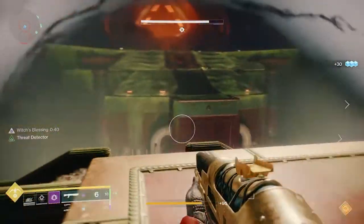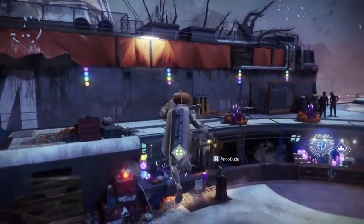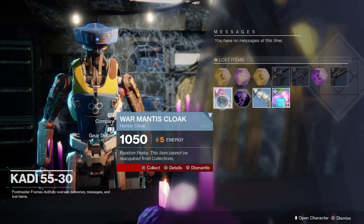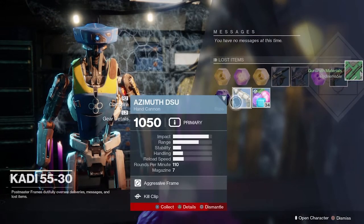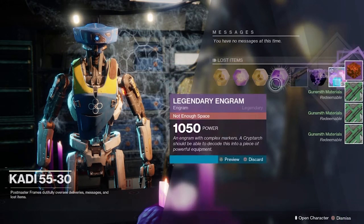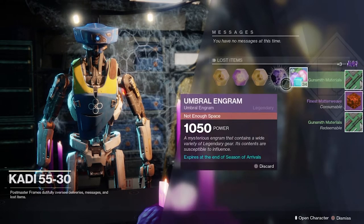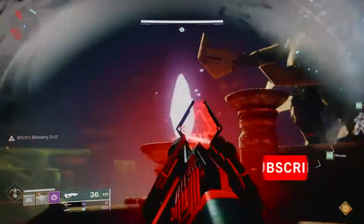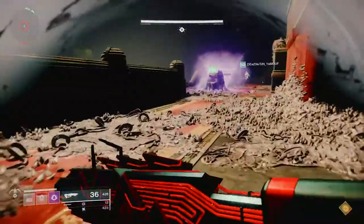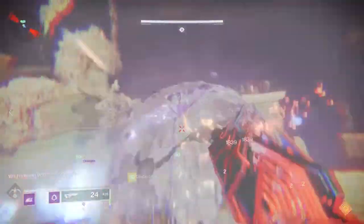This week, keep your umbral engrams as full as possible. As exotic engrams drop, watch your postmaster and just leave them there, because next season I think they'll drop at a higher level. But even if they don't, if you have all the exotics already, you'll more than likely get a new exotic from the new season — so those will be useful. And hopefully at the beginning of the season they'll have an exotic quest, because those drop a little bit higher than everything else too.